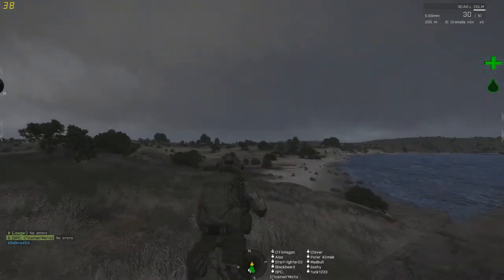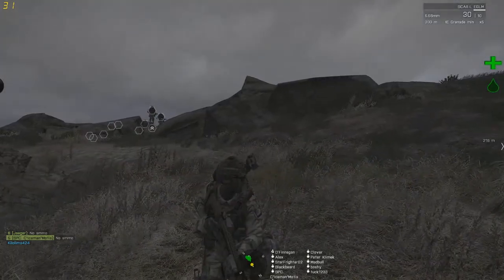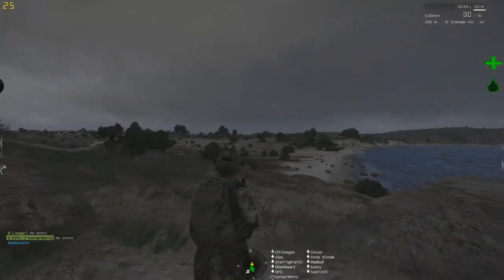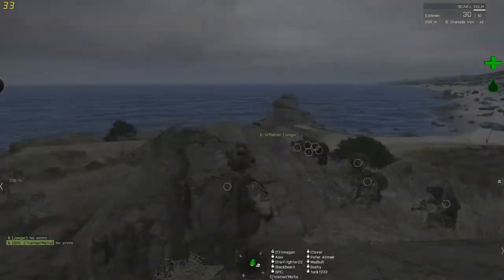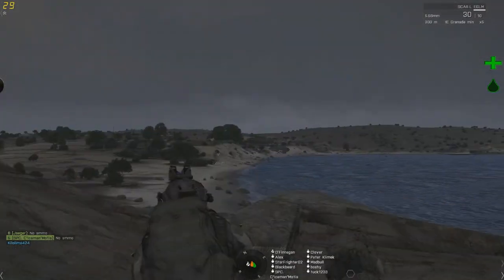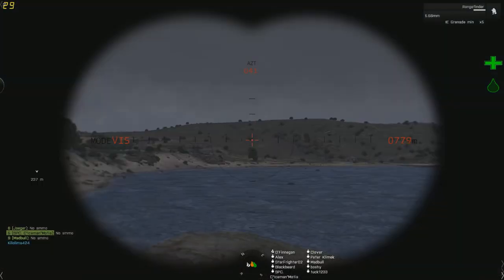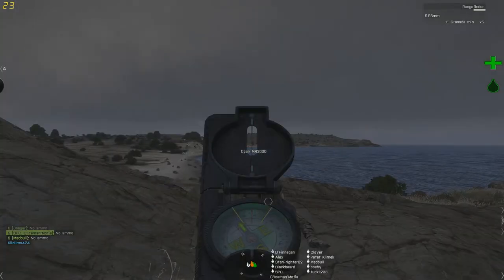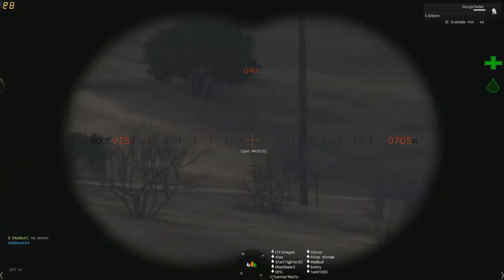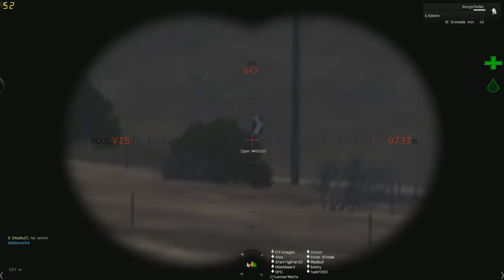I'm thinking we just land there and then I can land on top of the gas station. You can try taxiing up to the gas station — I don't know how close you'll have to be. Blackbeard, stand by — get out your binos. Bearing northeast. Let me get a compass direction. Bearing zero four zero, directly to my face. I have no visual on those contacts.